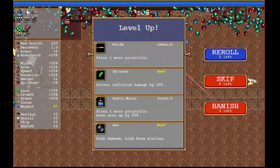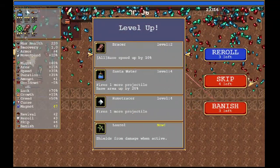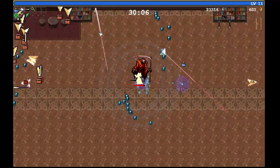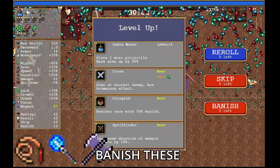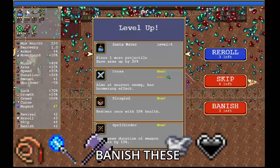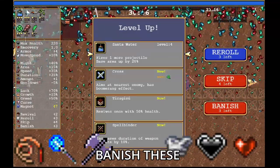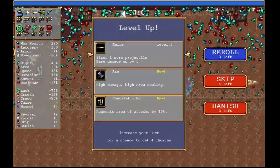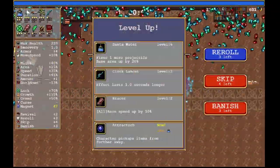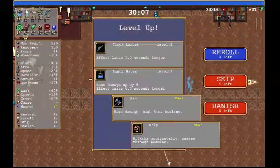If you have the power-up Banish, you'll want to use it to banish items early to increase our odds of finding what we want. You can banish weapons like Whip, Magic Wand, or Axe, or banish passive items like Armor, Hollow Heart, or Pummarola — these are some of the most common items and will clutter our item pool. The reason you banish instead of re-rolling or skipping is because everything has a rarity, and removing these items from the pool greatly increases our odds of getting what we want.